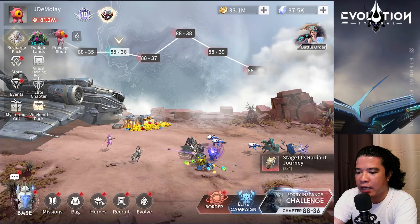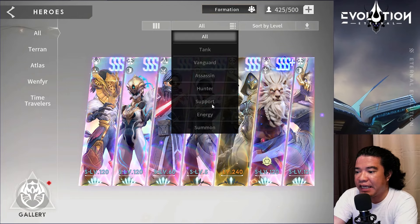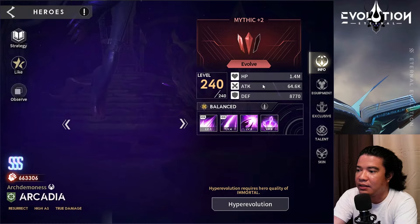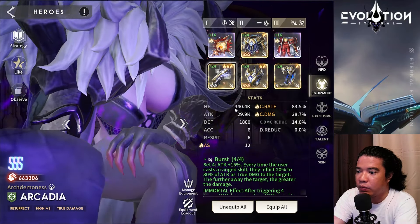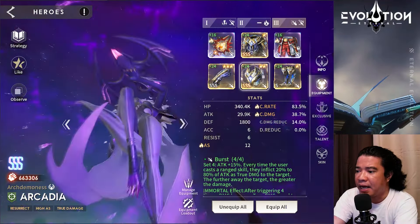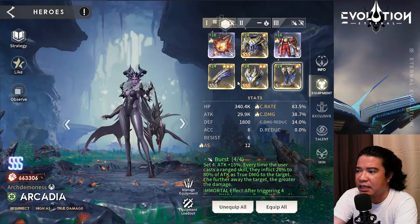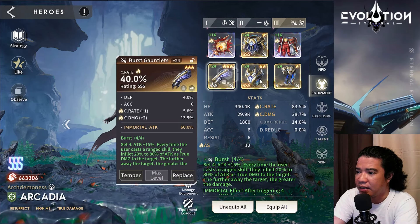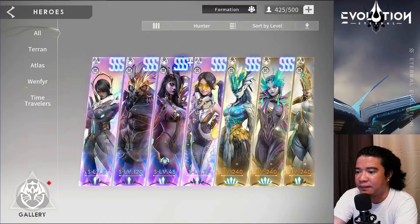Hey guys, this is Eternal Evolution and welcome to Gameplay Horizon. Today we will challenge some PvE battles or boss fights in which I will be using Arcadia, only at ex10 and mythic 2. The equipment for this is the burst set — I borrowed this burst set from my energy hero, so currently this Arcadia has the unleashed set, but I borrowed the burst set in order for this Arcadia to work in a boss fight.